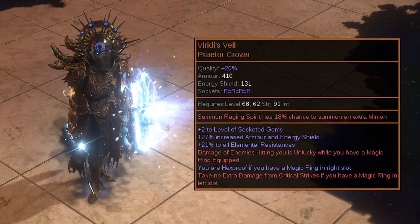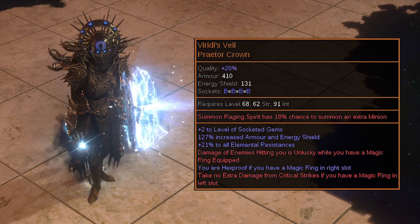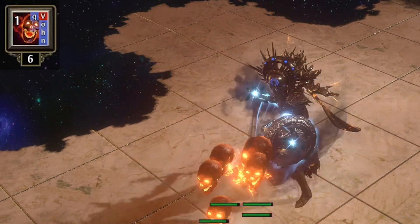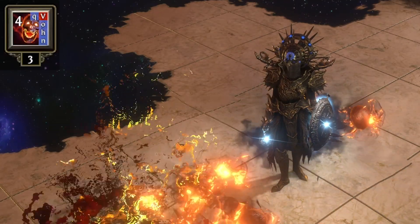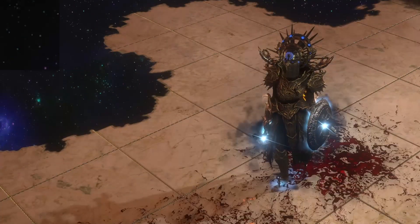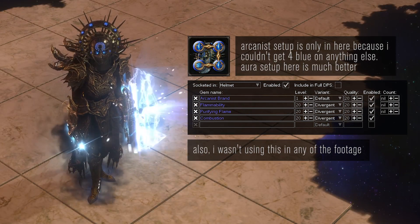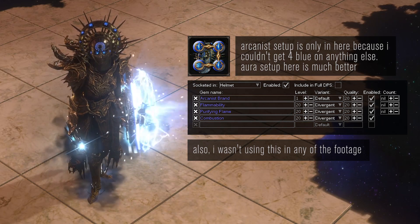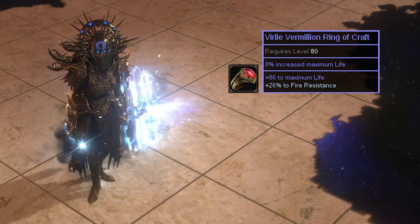I'm using a Viridi's Veil since I found one with this helm enchant. Don't worry too much about the enchant though — I think Viridi's Veil is still worth using even without it. You can otherwise just use a rare. The way the enchant works with Unleash is that 18% of the time, you'll actually summon double the number of spirits. So currently, with Awakened Unleash and a plus one Seal Mastery, you'll summon 6. With the helm enchant, sometimes I'll summon 12. In here, I have an Arcanist Brand set up with Flammability, Divergent Purifying Flame, and Combustion. I'll just drop this on a boss for some more damage. I have a blue ring, so damage against me is unlucky, thanks to Viridi's Veil.